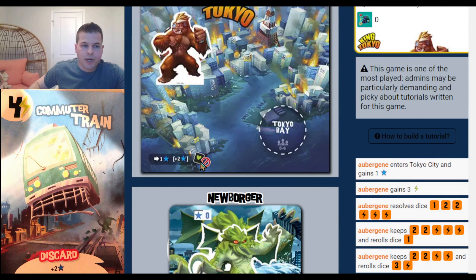New Borger can re-roll some dice, trying to get 3 threes. He ends up satisfied with a bunch of punches and energy, takes those threes out of the lock, re-rolls them, and gets 3 punches. Who's he going to punch? Those people in Tokyo. 3 punches is a lot — they both got punched pretty badly, but they both decide to stay in Tokyo.